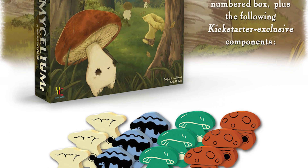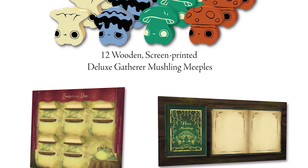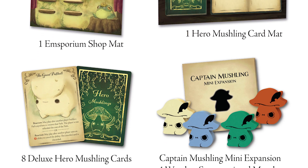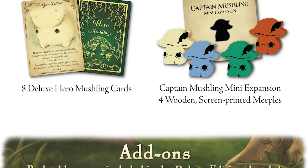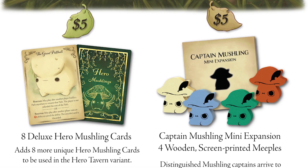If you're a deluxe fan as much as me, you will receive everything in the base game in addition to unique Mushling meeples for each player, a mat for both the emsporium and hero, 8 deluxe hero Mushling cards, as well as the captain expansion that includes 4 screen-printed meeples.